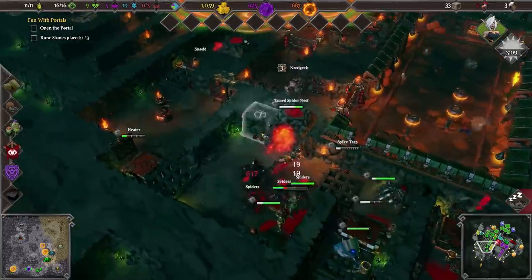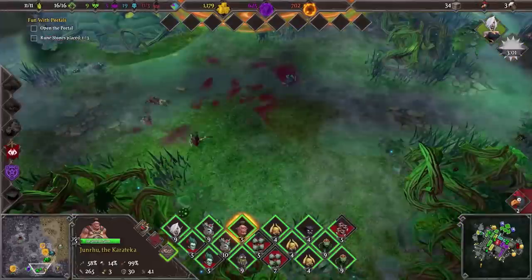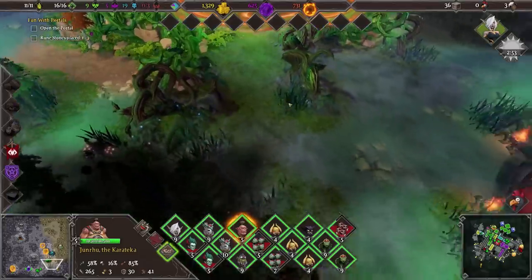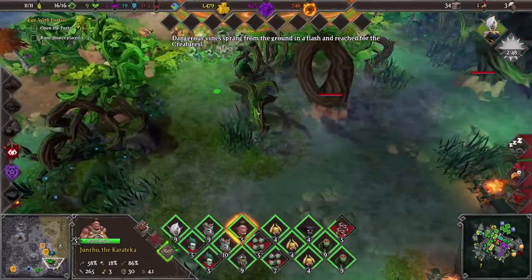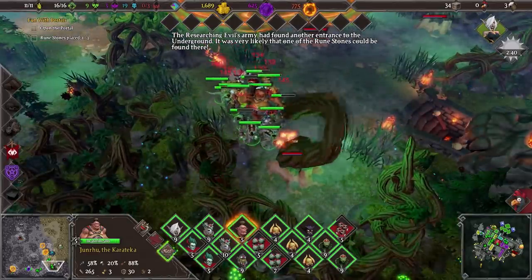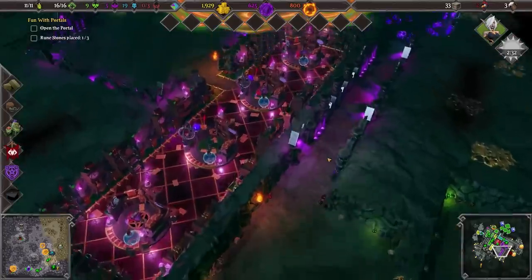Not super impressed with that one. Let's use the boost again. Let's go and have a look at what's going on — are those all corpses? Yes they are. They can remain there until the last part of their group is dead. Dangerous vines sprang from the ground in a flash and reached for the creatures. The researching evil's army had found another entrance to the underground. It was very likely that one of the runestones could be found there — but where will the third one be?